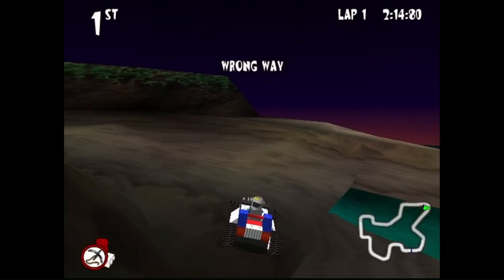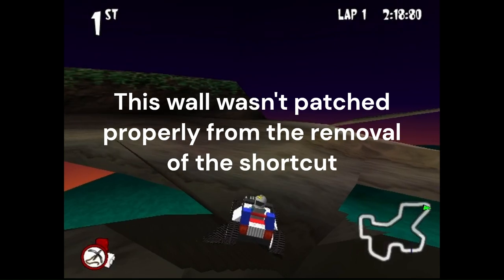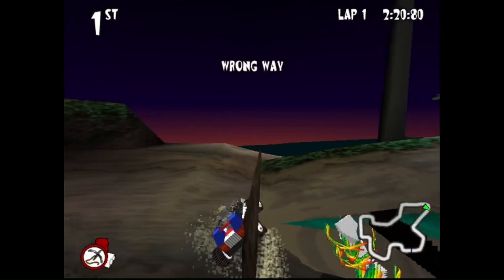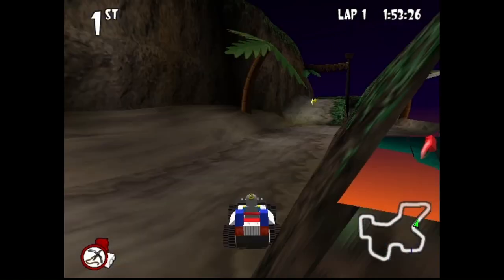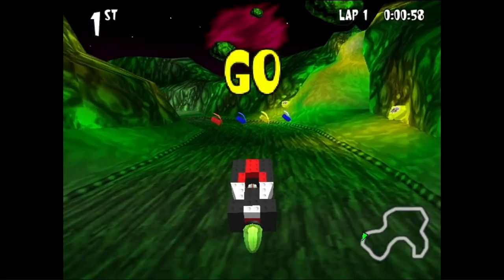Pirate Skull Pass - no glitches. However there is also a removed shortcut here. If you look through the wall you can see a white brick and a red brick - this is where the shortcut was supposed to start.